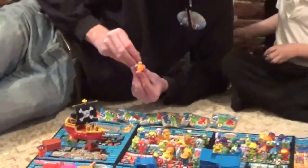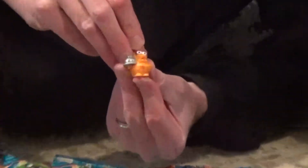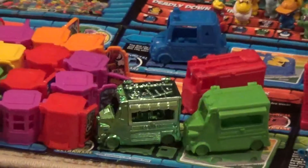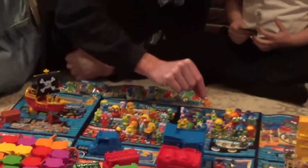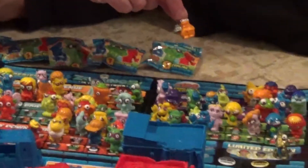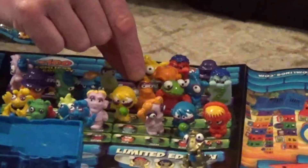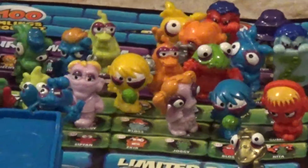Have we got that one? I remember having that. Let's have a look - where is he then? Is he down here somewhere? Actually no, we do need him. We've got the green one, look. And that one's called Serve, that's number 494. We'll put him down there - he's from the Murky Museum.